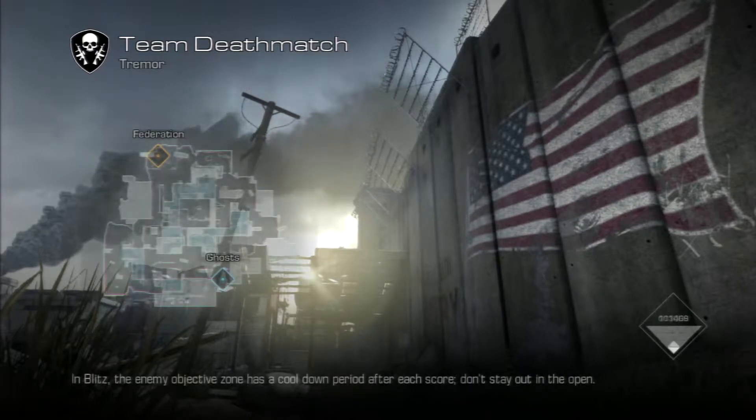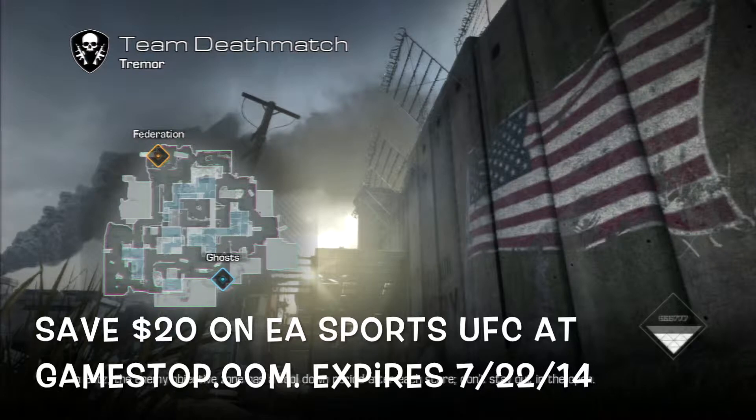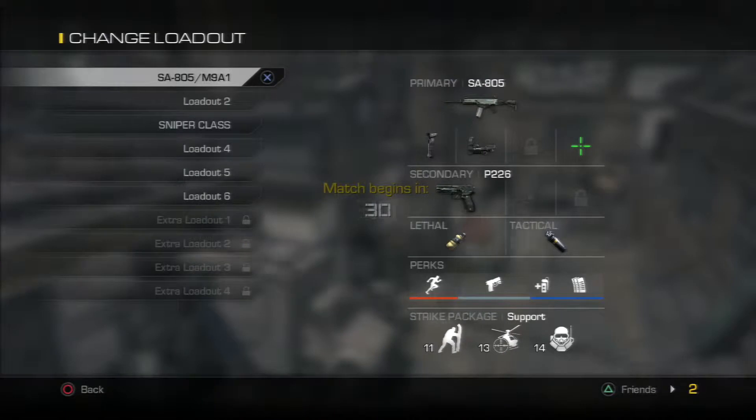The first deal we've got going on right now — this doesn't expire until July 22nd, 2014 — is UFC by EA Sports. I'm not sure exactly which UFC it is, but you can save 20% when you go purchase it. The links will be below. I did forget to add them to the other video and I'm really sorry about that.